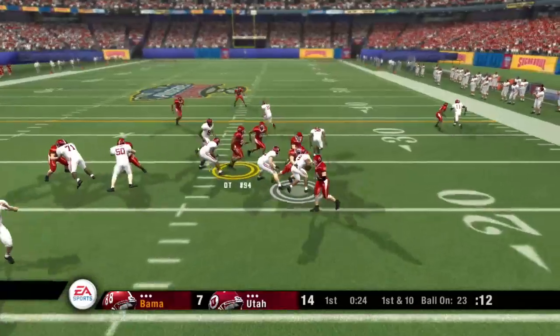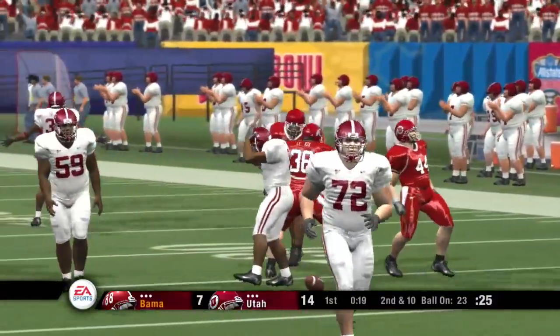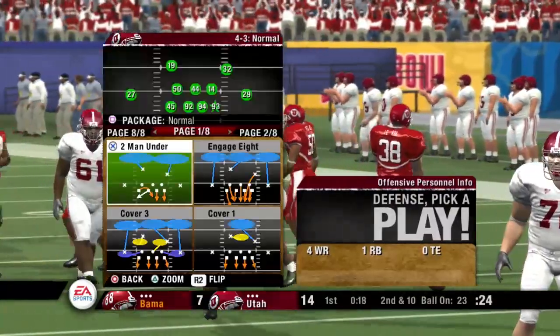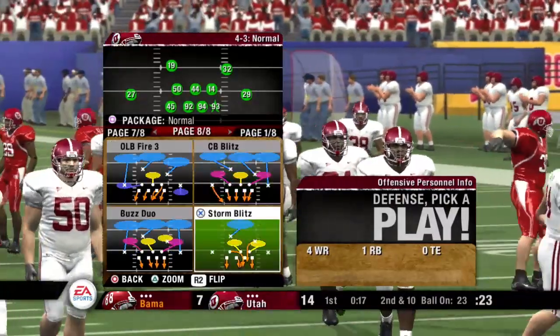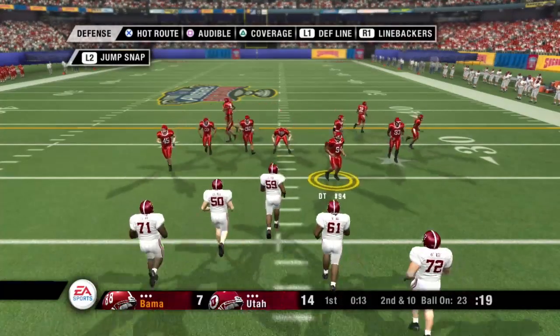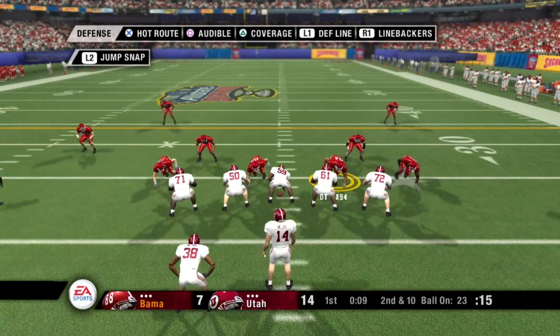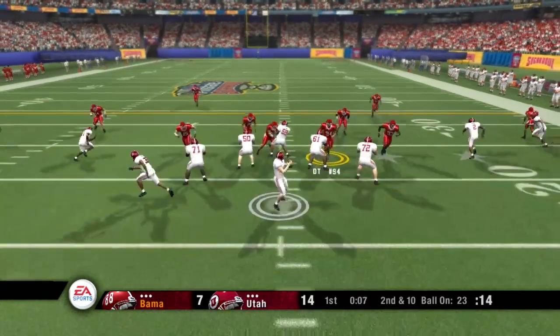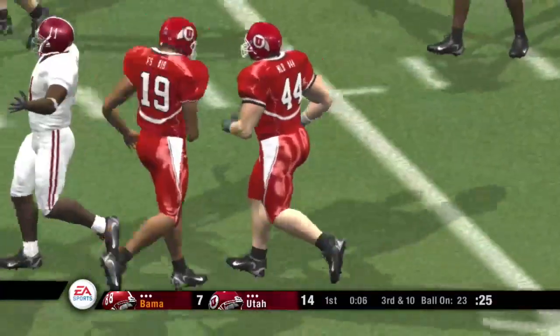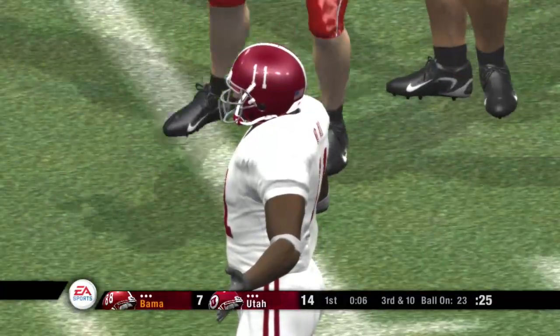Here's the give — duke move, he tackles him for a loss. Didn't get anything. It's second down and ten to go. Number 14 lines up in the shotgun, four receivers wide. He drops back — they can't connect, incomplete. Number 11 was the intended receiver on the play. That'll make it third down.